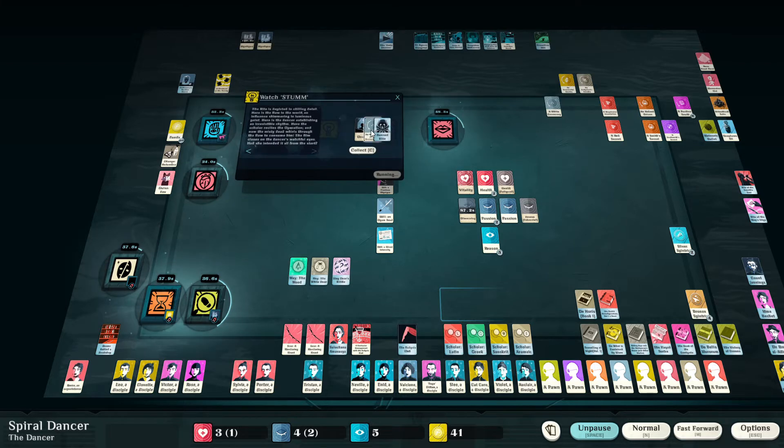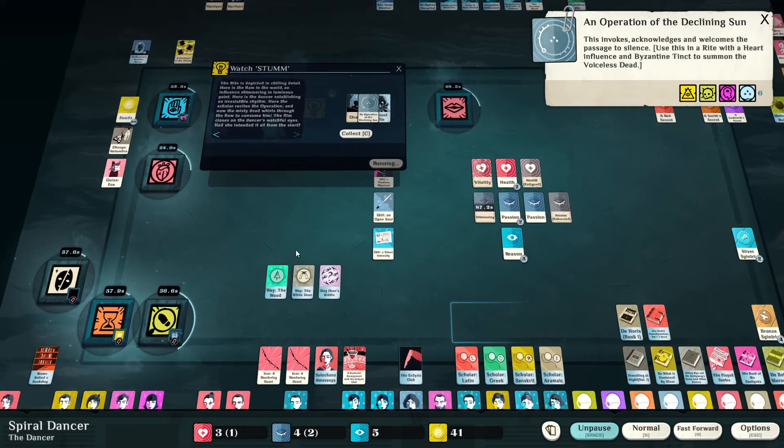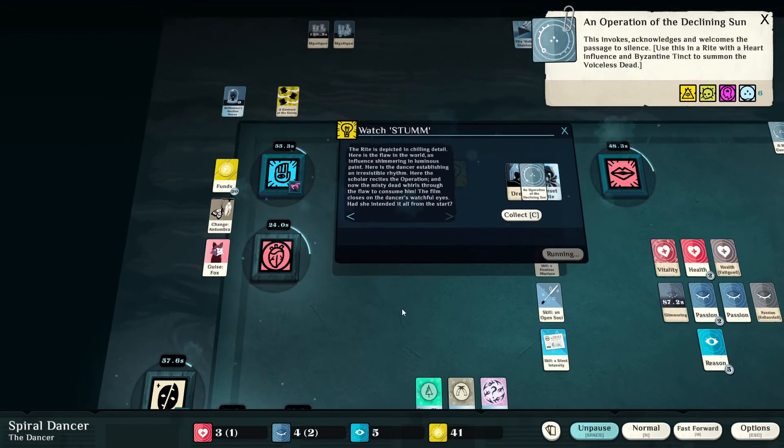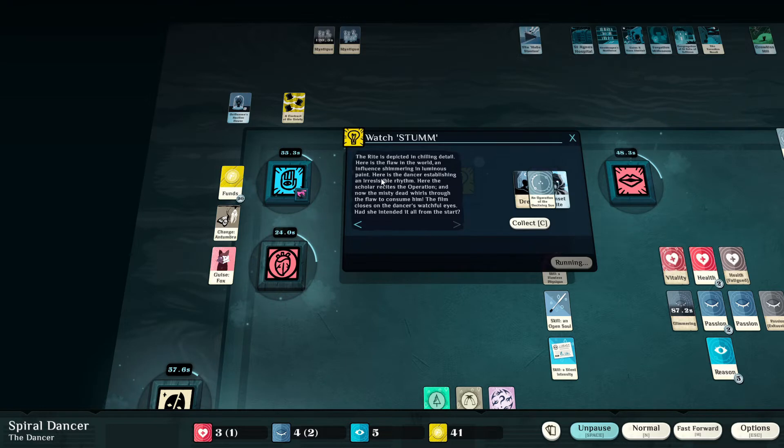New stump — it's level six. Operation Declining Sun: we've got the option to do the riddle which has a one in four chance. Since we're by process of elimination I think it might be the right one. 'Here is depicted in chilling detail a flaw in the world, an influence shimmering through the luminous paint.' Once we manipulate — there are some endings associated with this. Every spot we go to on expeditions is questionable whether it's one of these. 'Here's a dancer establishing an irresistible rhythm — the heart maintained.'